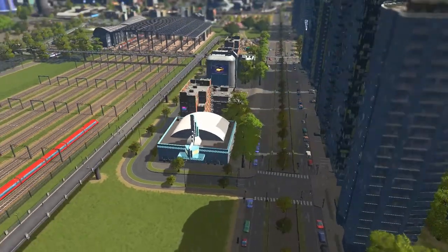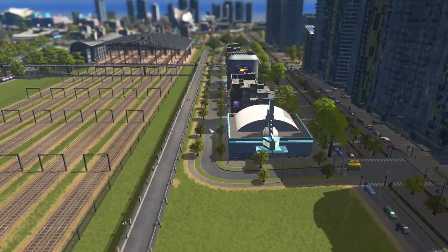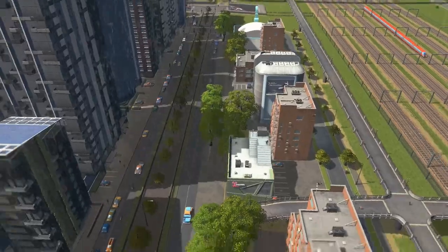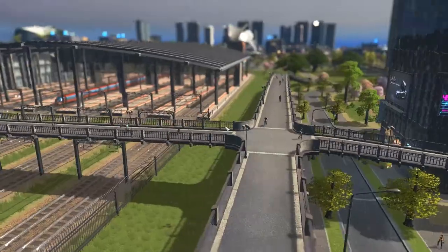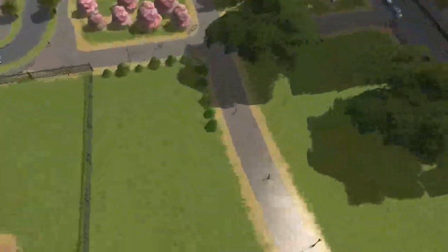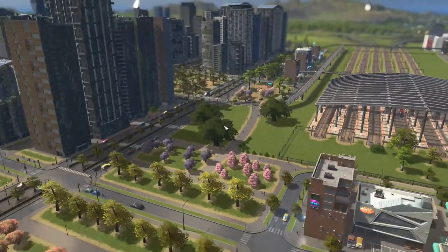Over here we used to have just a single fence to stop people walking onto the tracks, but we've knocked the fence right back up to the railway. We now have a little commercial sector with a path running behind it and a sky walkway through here, which is working nicely. Lots of people are using it to get across the tracks into the transport hub, and there's a little park decorated with benches, trees, and bushes.